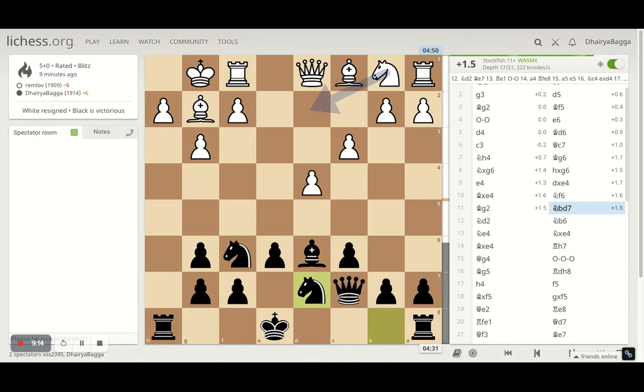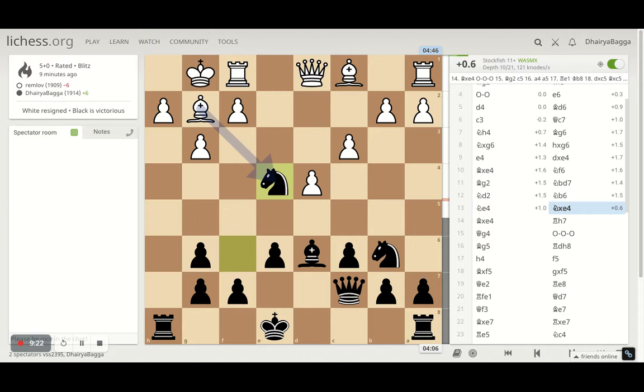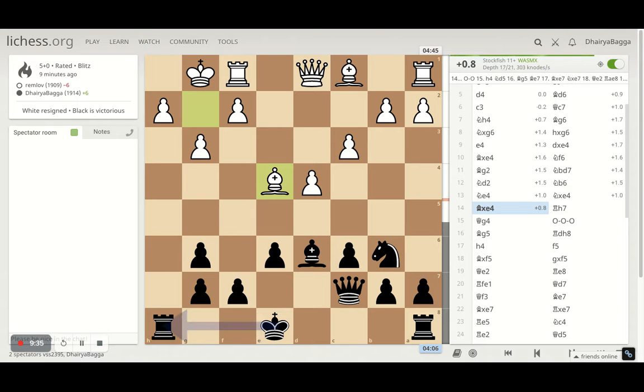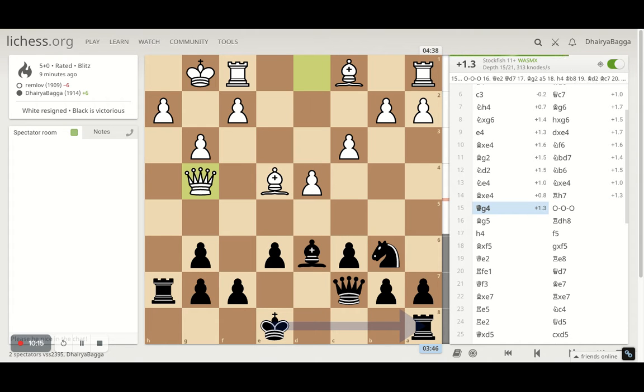I develop the other knight on d7 and now I'm ready to castle queenside. Opponent plays knight d2, I bring my knight on b6. Opponent tries to exchange knights and we do, because otherwise he can take on the knight or my bishop which spoils the battery. I took on the knight, he takes back with the bishop — and that's probably the bishop's fourth or fifth move already in 14 moves, which is not good. Don't repeat your moves in the opening. I played rook h7, which clearly indicates I'll castle on the queen side because I'm trying to double up on the rooks on the h-file.